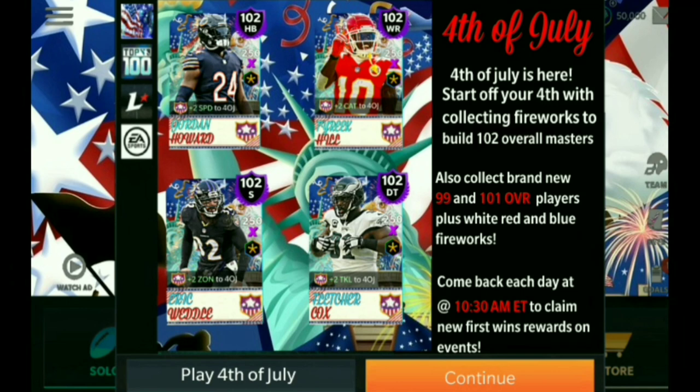This whole promo is honestly looking pretty nice. I'm liking the concept. We're going to get the Fourth of July promo in Madden Mobile 21 pretty soon since we're moving into that holiday. Four cards looking sick — I rate them 9 out of 10. The news tab I'm giving 9.5 out of 10 with all the details, and put together it's honestly a 10 out of 10. The concept description reads: 'Fourth of July is here! Collect fireworks to build a 102 overall master, collect brand new 99 and 101 overall players, plus white, red, and blue fireworks. Come back each day at 10:30 AM Eastern to claim new first win rewards on events.' Something EA would actually say — a lot of detail went into this.